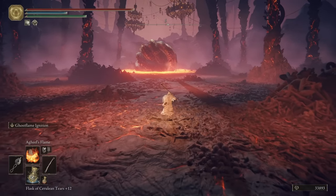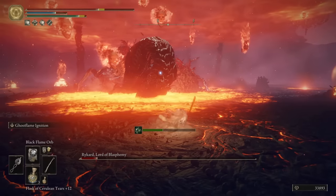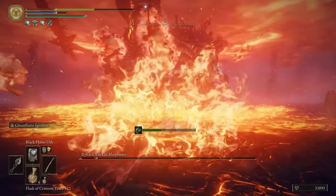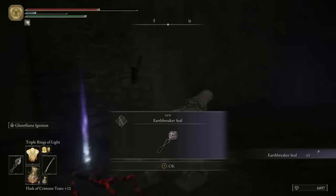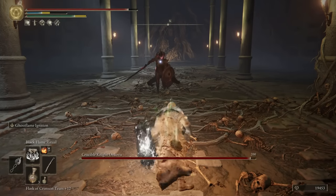The only change in the Volcano Manor is the fight versus Rykard. It is no longer a gimmick fight, as we now fight him without the Snake Spear. A better zoom is a warm welcome, as we can now actually see something. His rancor of incredible bullshit still exists. We still have one more stop in Altus before entering the capital. In the Auriza Hero's Grave, we find the Earthbreaker Seal for bestial incantations.